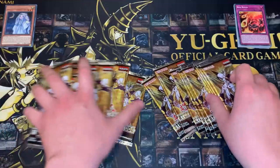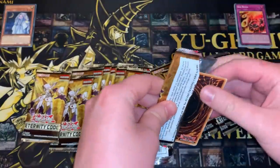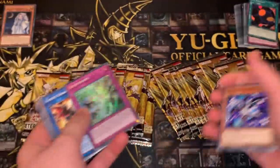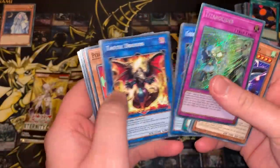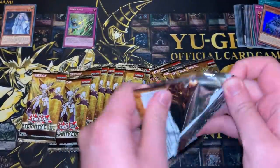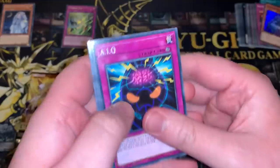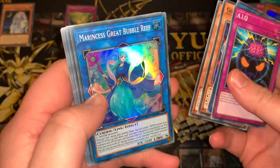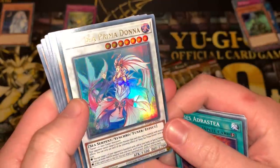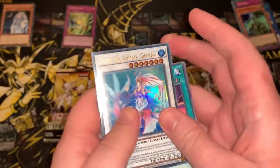We're going to turbo through the holos now, because I absolutely hate doing pack openings — it's just such boring content to watch. But we've got to do it because it's a new set. Another Titanocider — already a duplicate in our second box, that's a shame. The packs and boxes seem a lot sturdier and harder to open, and the cards feel quite weird as well. Marincess Great Bubble Reef, Link 4 — first time we've pulled her. Deep Sea Prima Donna, Synchro Tuner — this can be summoned off Needle Fibre. Ultra Rare.